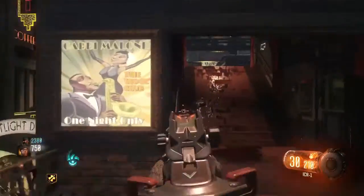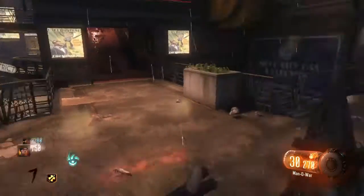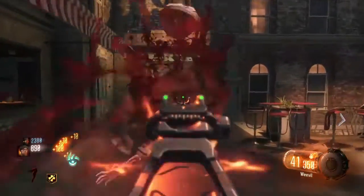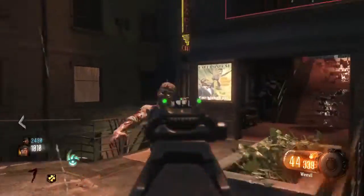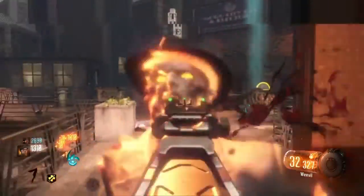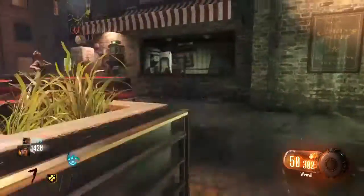At number 3, we have Der Eisendrache. That is the first map of Black Ops 3. We didn't know what to expect. Der Eisendrache has the bows and the Easter egg is very solid. It's a very fun one to do and it's easy to Pack-a-Punch.